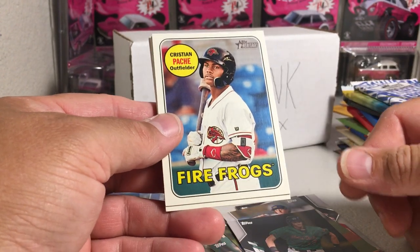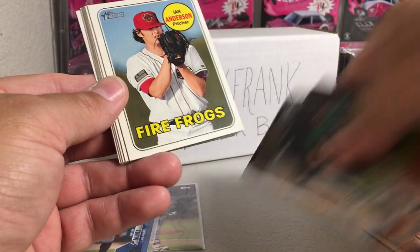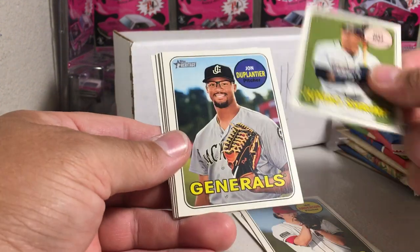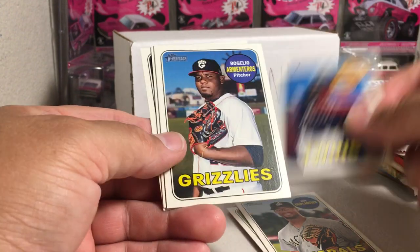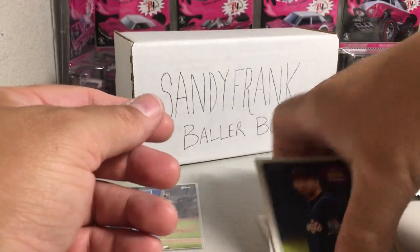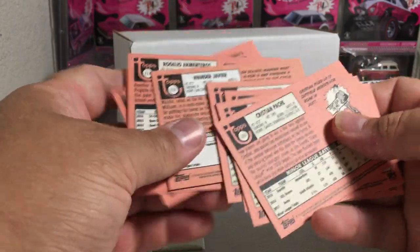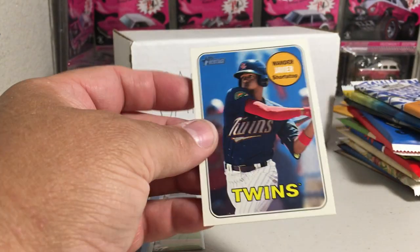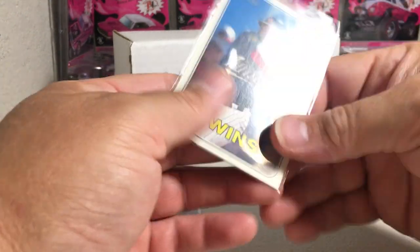We've got Christian Pache — that's nice, for the Fire Frogs. We've got Ian Anderson, Jumbo Shrimp, Isan Diaz, John Duplantier, Wander Javier — not Wander Franco, unfortunately — Rogelio Armenteros, Alex Koroleff, and TJ Zeuch. I'm just going to check these for any short prints. Wander Javier is actually a short print — that's a nice pull. If I'm not mistaken, you can only get three short prints per box in Heritage Miners, so that's nice to get one.